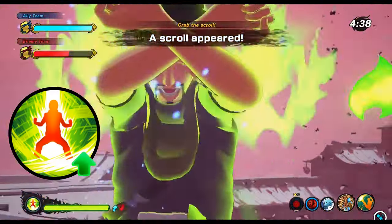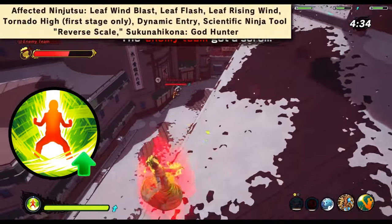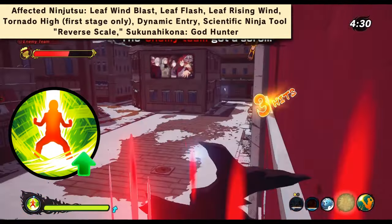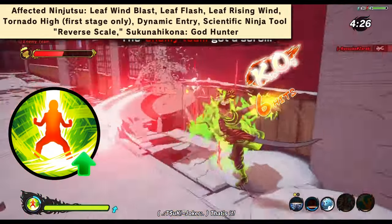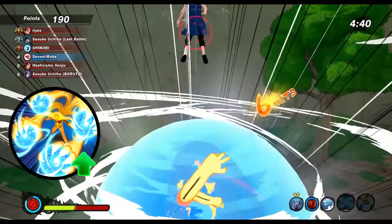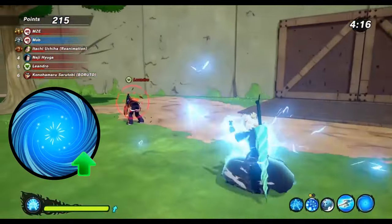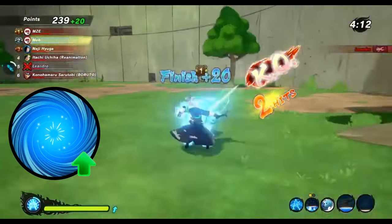The 8 inner gates gate of closing now also buffs the damage of your taijutsu moves - I'll put the complete list of the affected moves on screen for you. I already said it, but I really like these kind of changes. Something like the 8 inner gates of course should boost your taijutsu - it just makes sense. Rasen Rampage executes faster now. Vanishing Rasengan now also receives the buff from lightning style chakra mode because in the end it is a lightning style Rasengan.